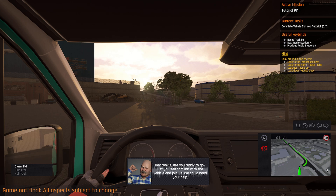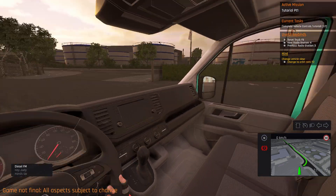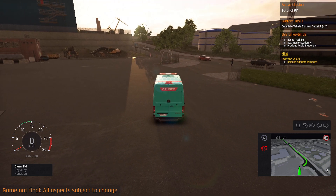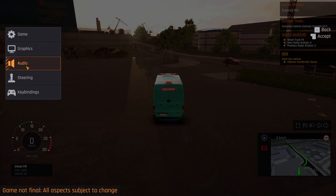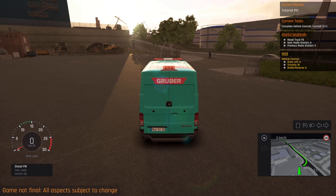'Hey rookie, are you ready to go? Get yourself familiar with the vehicle and join us — we could need your help.' How do I change the camera angle? F2. Okay, we have a few cameras and we can zoom in and out. Start engine — Q. There's no steering audio. Drive mode: there's arcade and there's realistic. We're going to try realistic. Release the handbrake — perfect.